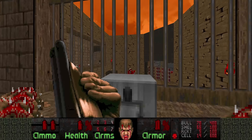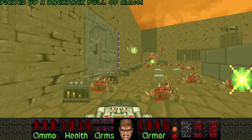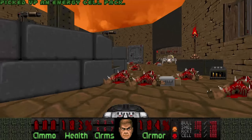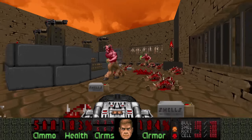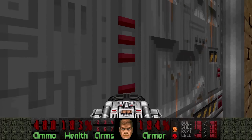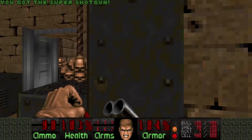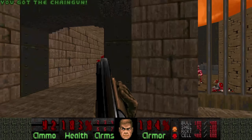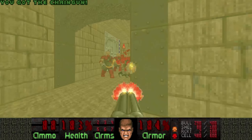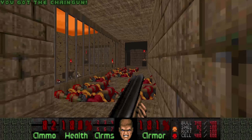And if we get low on health, we can always grab the Soul Sphere we didn't grab earlier. So yeah, this is the Slaughter map part of the level. This is kind of a symmetrical map, as you can see — kind of a deja vu, but instead of Imps it's now Chaingunners. But at least we have better weapons now, and much more health and armor.